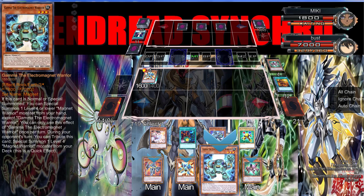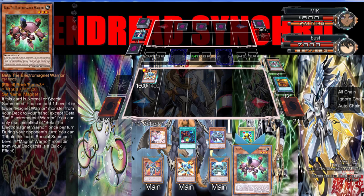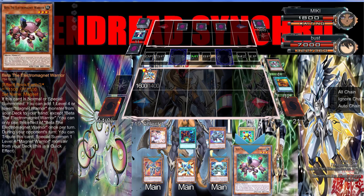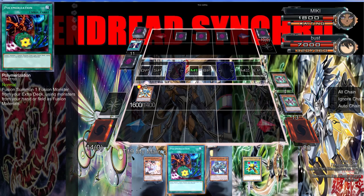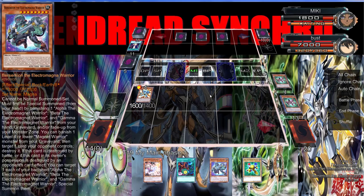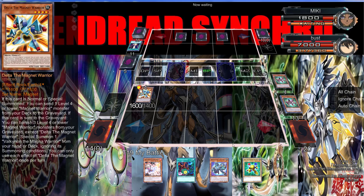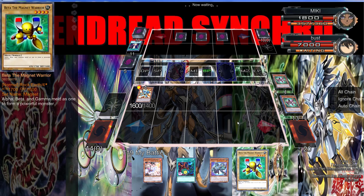I actually like that one a lot better. Which is the one — we don't have Alpha. So let's summon Beta and see if that works. Okay, it doesn't work. I was about to say that would have been way too good. I don't know why Konami didn't make it so you can banish these as well.